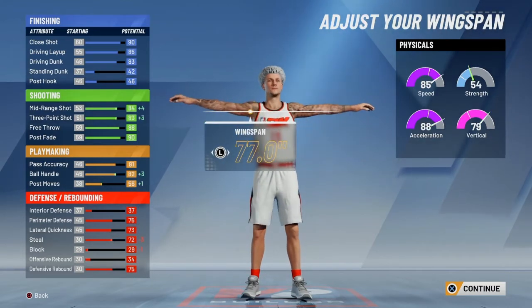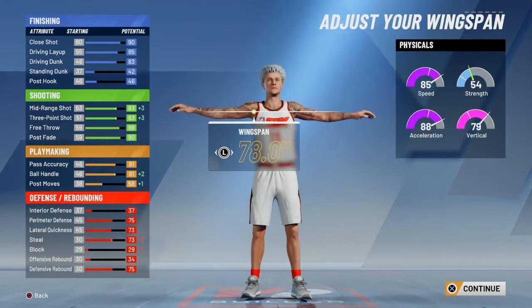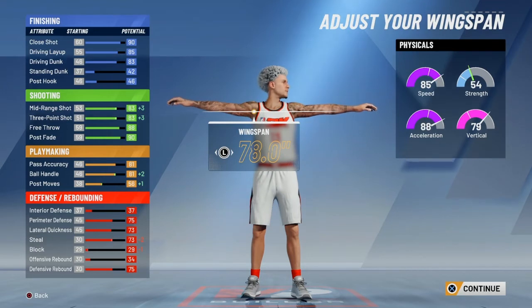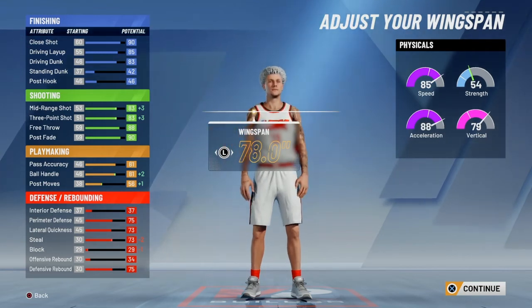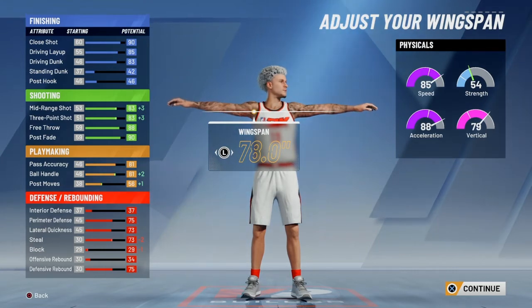For wingspan, it might sound surprising, but you don't want to make him have the smallest wingspan. You want to have him at 78.0 wingspan so that you get the 83 midrange — 83 midrange and 81 ball handle. In order to make this similar to James Harden, you need to have this wingspan, or else James Harden will not show up as one of the similar players.